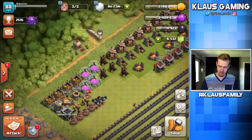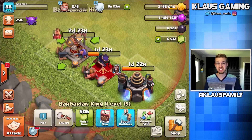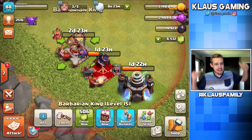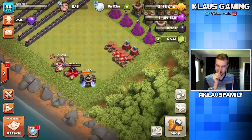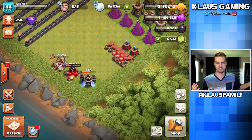500 gems though — I forgot about that. So how much is this? This is 506. So if we go into the trader and buy a book of heroes, we save six gems — what a horrible deal. Why are books of heroes so expensive for Town Hall 9? I get it for Town Hall 11s and 12s because their hero upgrades are seven-day upgrades, but not Town Hall 9. I'm not going to buy that book of heroes. There's no way.